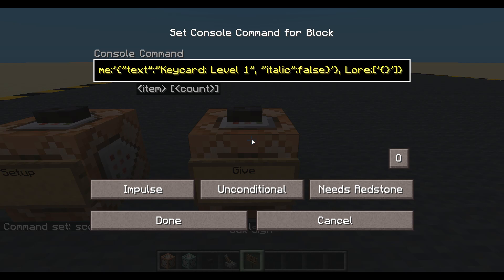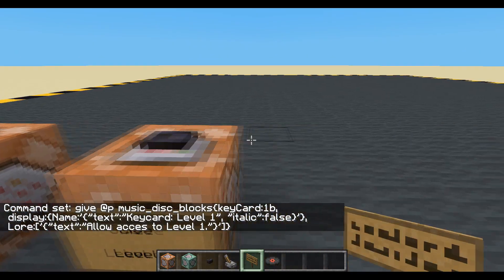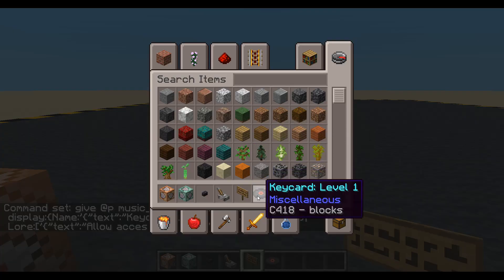And then inside lore, let's give it some lore as well. Allow access to level one. That'll do. Let's press that. Let's have a look at it. Key card level one. C4 18 blocks. Well our lore hasn't worked there for some reason.